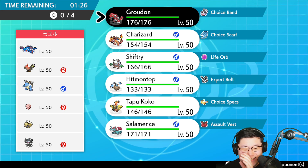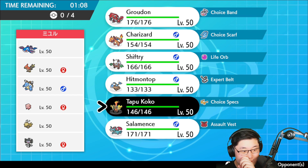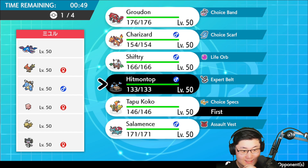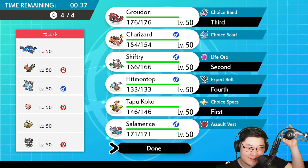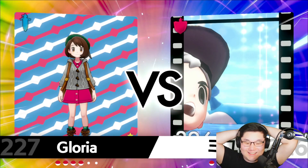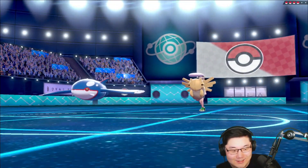What is this? Chansey, Gofitol, Shedinja, Blastoise, Talonflame, and Kyogre — what is this team? Hitmontop for Chansey might help with Close Combat, which is nice. Seriously, what is this team? All right, Togedemaru plus Shiftry lead I think, with Hitmontop in the back. I don't know — it could be Scarf Kyogre just trying to set up KOs against all my team. It's got like everything I don't want to ever face: Kyogre, Gofitol, Chansey, and Shedinja.